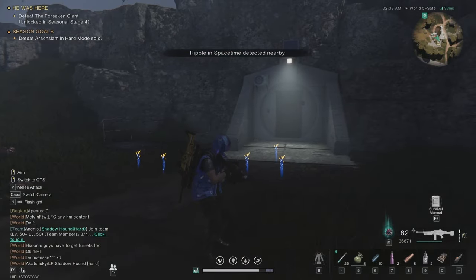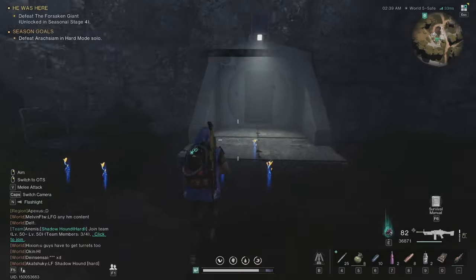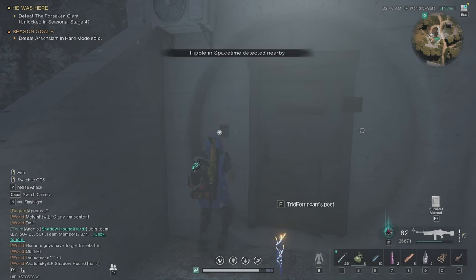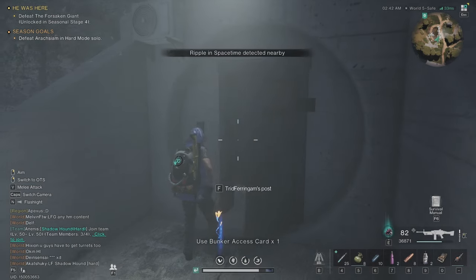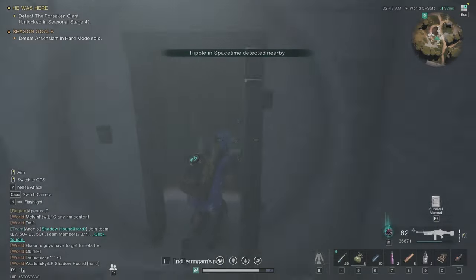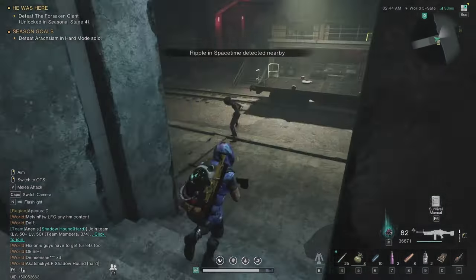You can see the entrance when you press the map again — it's right here, very close. Now you can use this card here. One important thing to mention: you need to bring at least one grenade with you into this bunker, because there is a hidden door inside that you can only open with a grenade.